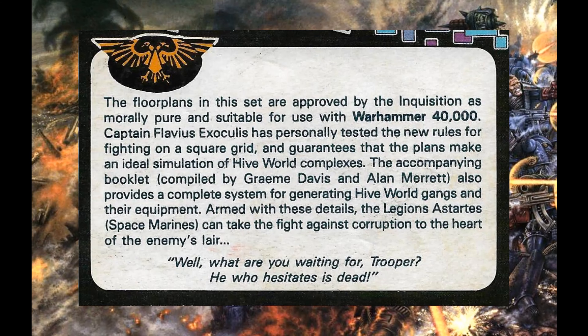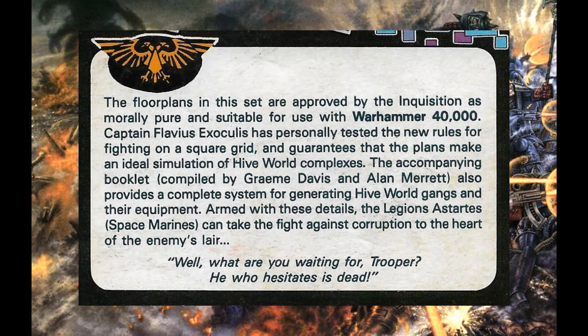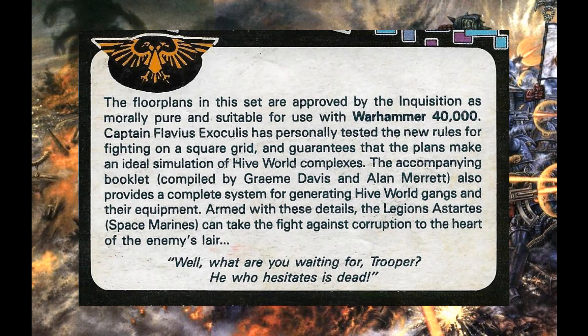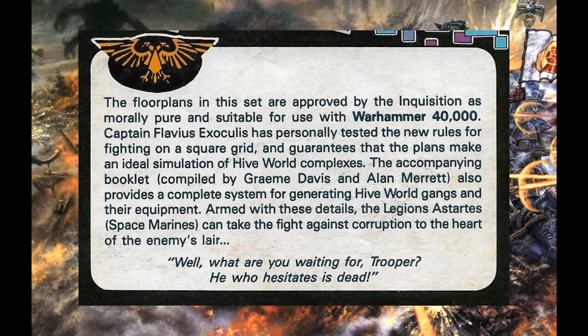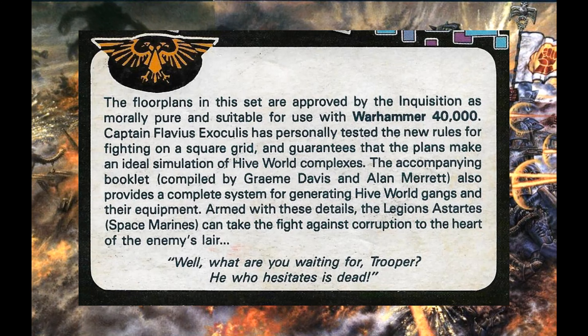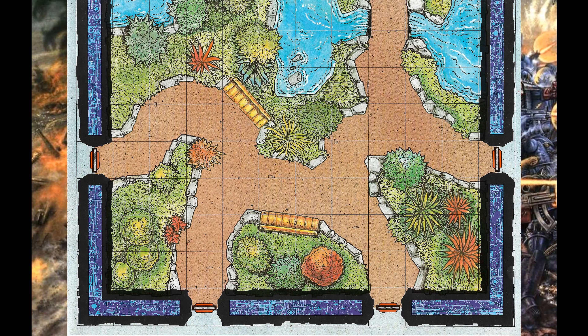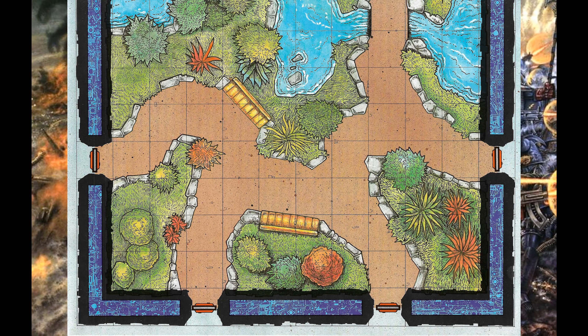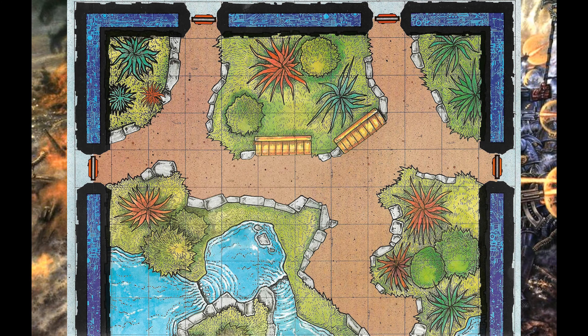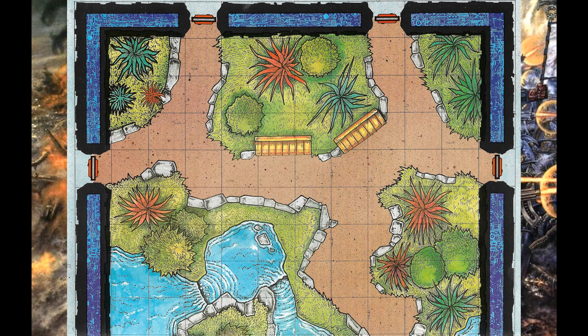Now on to the 40k section, the bit that mostly interests me. Let's have a look at the back of the box to see what it says for 40k players. The floor plans in this set are approved by the Inquisition as morally pure and suitable for those with Warhammer 40,000. Captain Flavius Exocullis has personally tested the new rules for fighting on a square grid and guarantees that the plans make an ideal simulation of Hiveworld complexes.